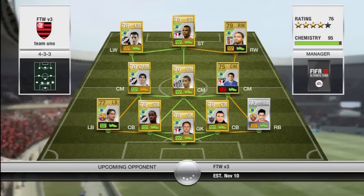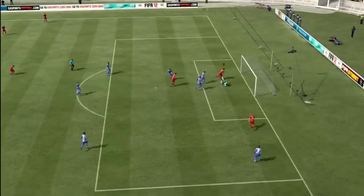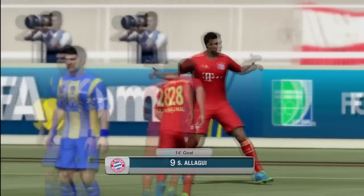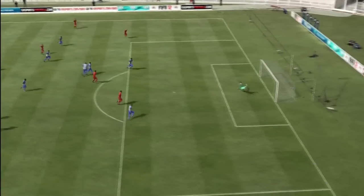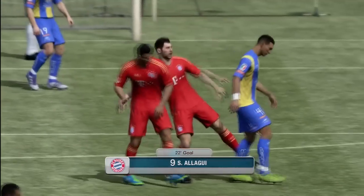We come up against this Brazilian 4-3-3, a bit dodgy I'd say — no one particularly stands out in that team. The first goal went to us: Alagoui, our striker, getting his first goal for the club, and he's actually quite good. I'm quite surprised — I didn't end up changing him during the episode even though I was planning to change the striker first, because it's always a good position to change.